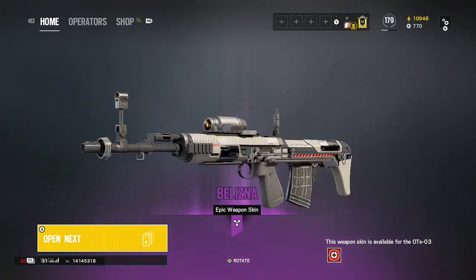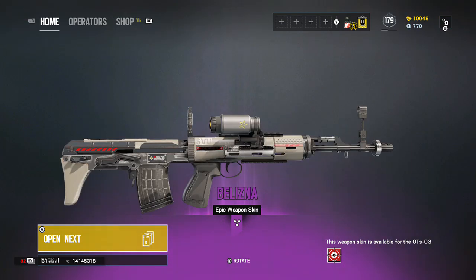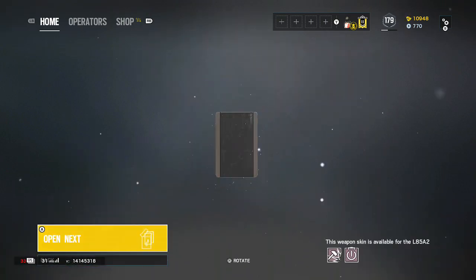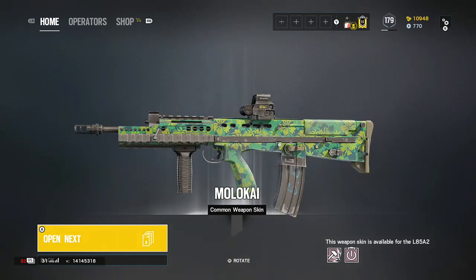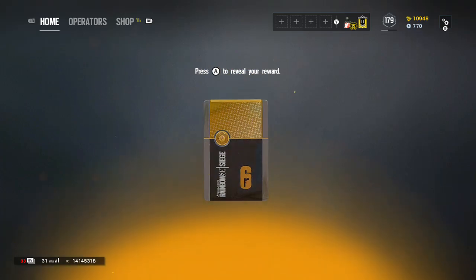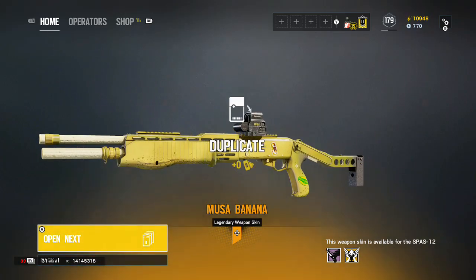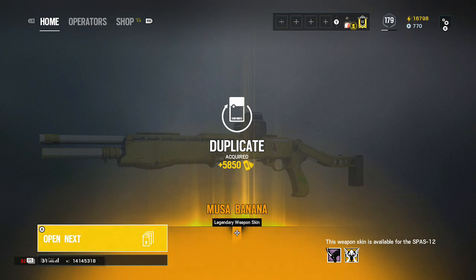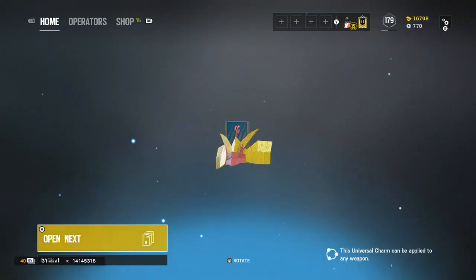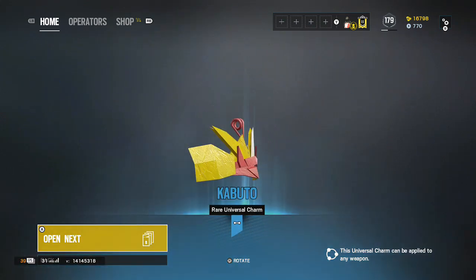Black Ice — what is this? Never seen this one before. That one's pretty nice. Very nice. Could have sworn I had that as well. Legendary — this is number three. This should be the third guaranteed one. Damn it, I already have that. That's the banana shotgun I was talking about. I wish this one was more guaranteed no-duplicates — that would be so great.